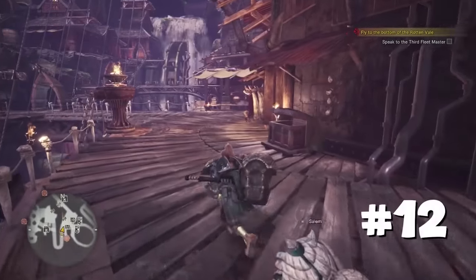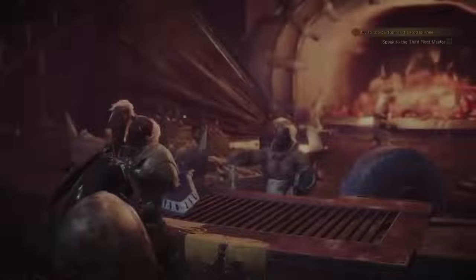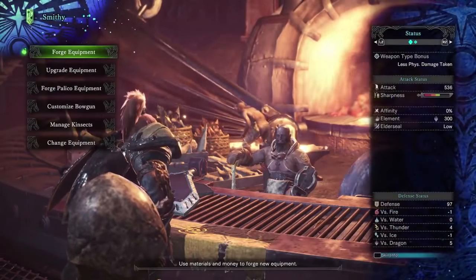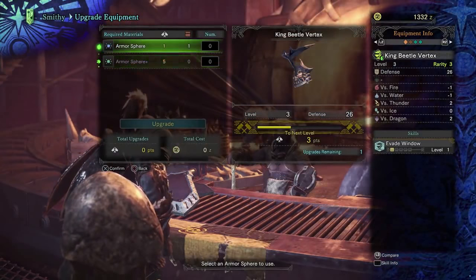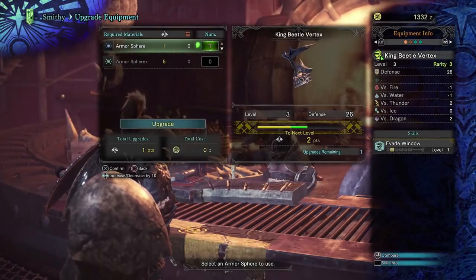Start out by buying or crafting high-defense armor before using up all your armor spheres to upgrade the pieces you have. This will save them for when you have better armor later on from killing stronger monsters, allowing you to boost those high-defense pieces even higher — plus they'll have better skill abilities that you'll be able to take advantage of as well.